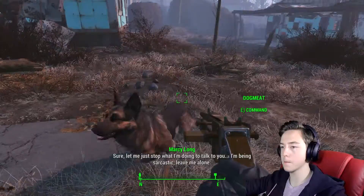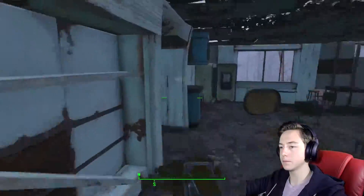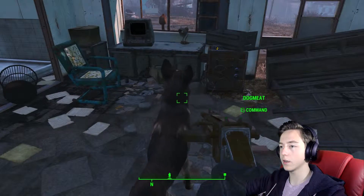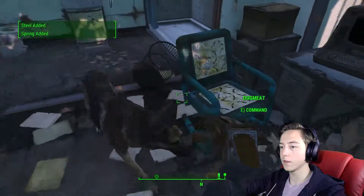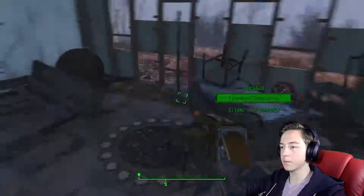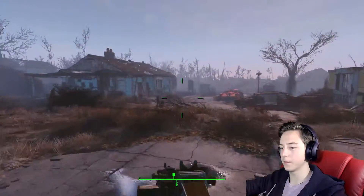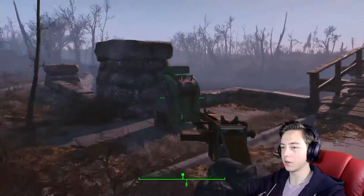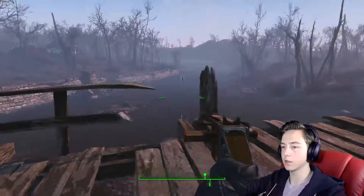Let me just stop what I'm doing to talk to you. No. What did you find Dogmeat? Leave me alone. What did you find? How did you go... What did you find? Oh, nice. Thank you Dogmeat. Look at that. Awesome. Don't want any green dresses or anything. I like how there's a random bomb just there. Alright, let's make our way over to wherever we're going. Tin can, may as well take that, could be useful for some crafting.